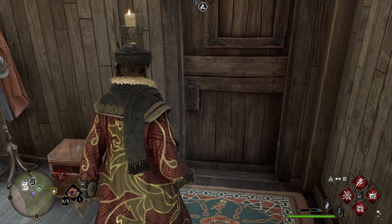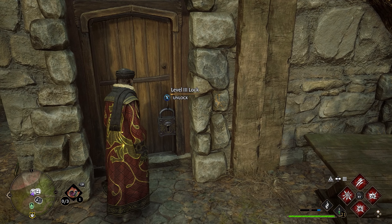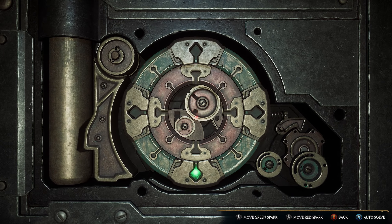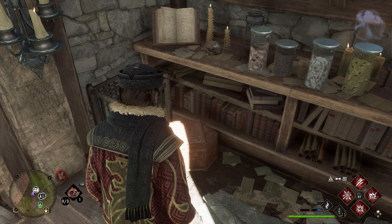After grabbing this chest, we're going to head back outside and go to the small little hut that's to the left. This door is going to have a level three lock, so you'll need Alohomora three to get through here. But once you acquire that, go ahead and unlock this door. Once this door opens up, all we got to do is go inside. Here in the back right corner, we'll have our next collection chest.